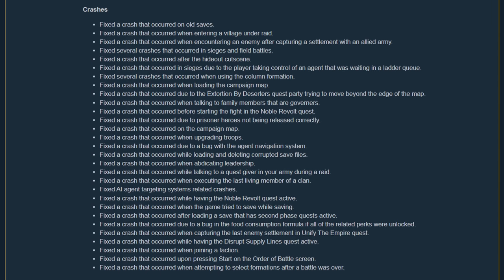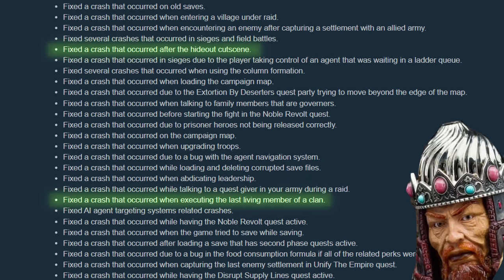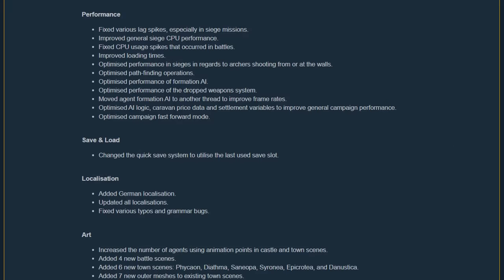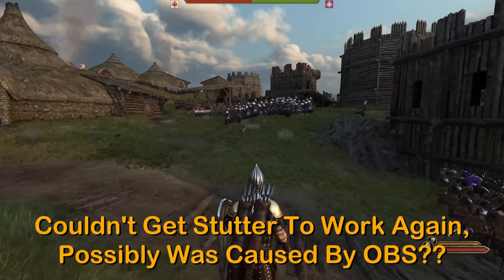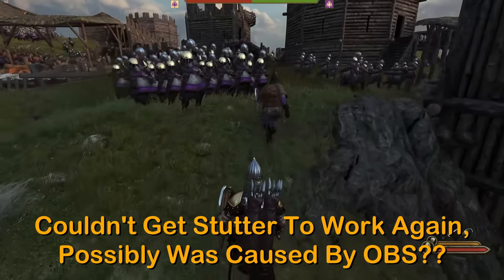Starting with the crash fixes — it's a pretty long list, which should be helpful to some. A few of these I experienced, such as the hideout crashes and executing the last living member of a clan crash. I was able to get a couple hours of game time in on the new patch during my first live stream today, and it ran very smooth. Menus were quick, maps loaded instantly, and large battles were mostly smooth. There was a tiny bit of stutter during a siege scene with max units in the field plus some smoke and fire, but it was staying above 50 FPS, which is great to see.